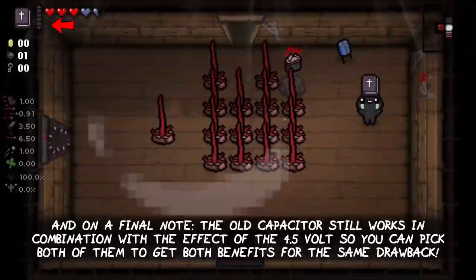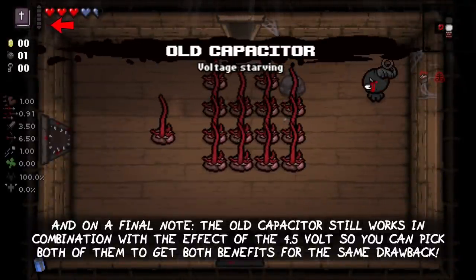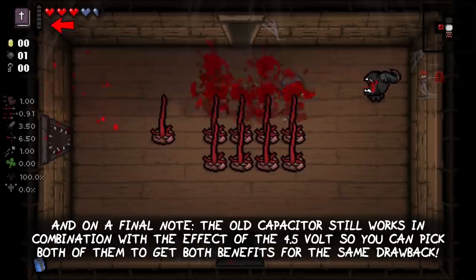On a final note, the Old Capacitor still works in combination with the effect of the 4.5V, so you can pick both of them to get both benefits for the same drawback.